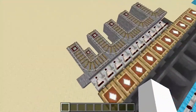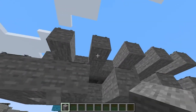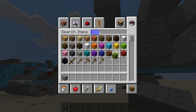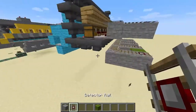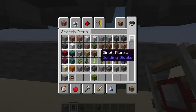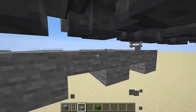Now, what we're gonna do is make the reset system, so that every time a minecart leaves the station, it'll set it back to what it was before. One thing we need to do is for every one of these blocks right here, we need to replace it with a slab. Sorry about that if you already placed these blocks.